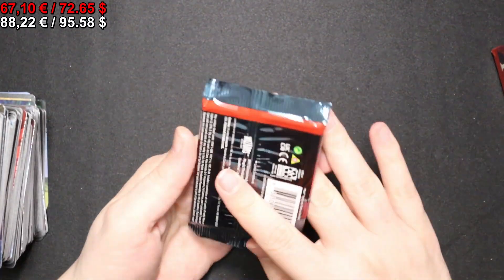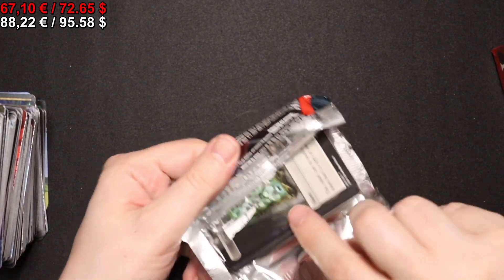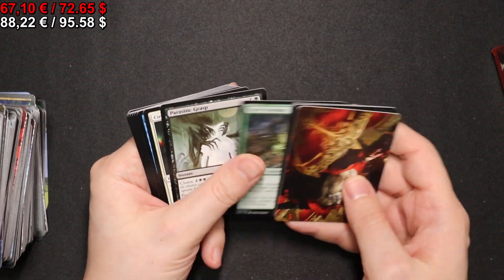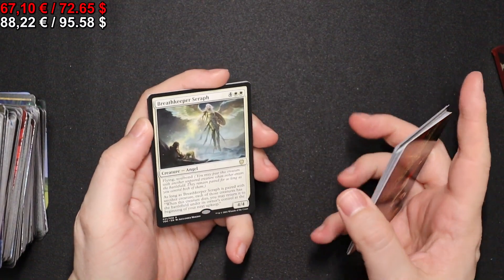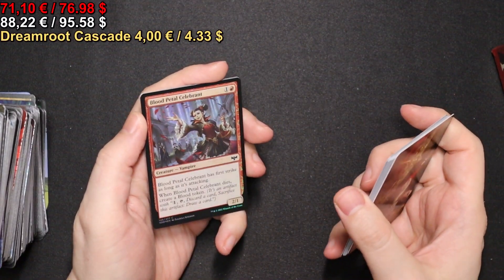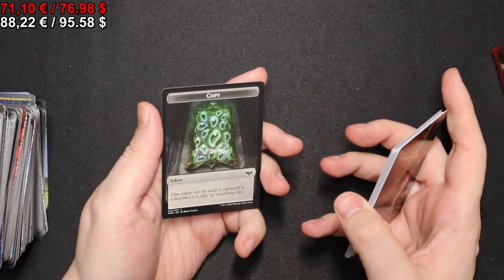Second-to-last pack. Let's see what else we get. We get a full-art Island. We get a Breathkeeper Seraph, we have a Greenroot Cascade. A foil Blood Petal Celebrant, and a Copy token.